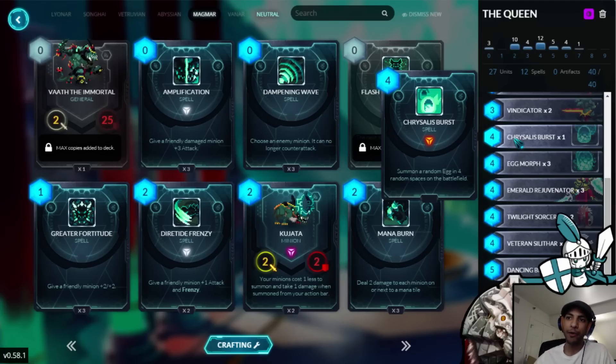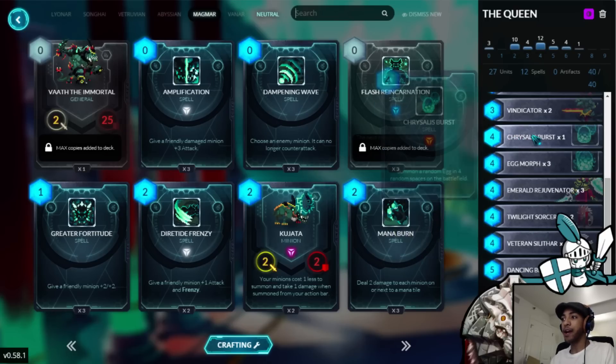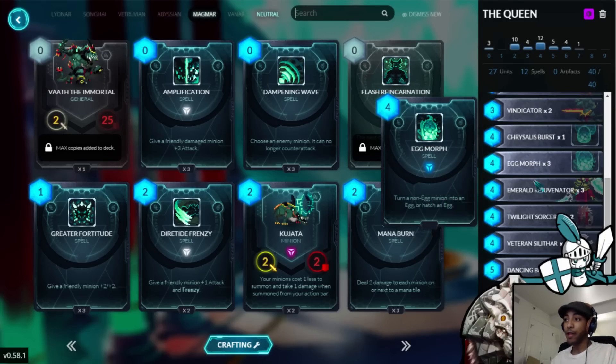Mid-game, if your opponent is pressuring you, sometimes you can play the Chrysalis Burst to get some threats scattered out along the board to get yourself some breathing room. They might stop going for your face because they'll have to spread out to take out those threats — Vindicator, Sylthar Elder, etc. And then late game, when you might have 4 mana to spare, you can drop the Chrysalis Burst. During that control stage of the game where this deck really shines, Chrysalis Burst is just going to give you even more value and even more units on the field to end the game and crush your opponent.